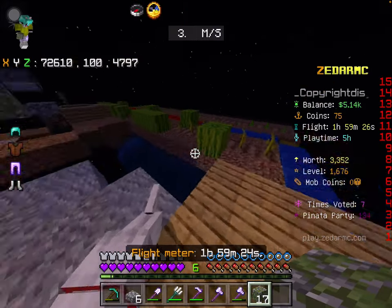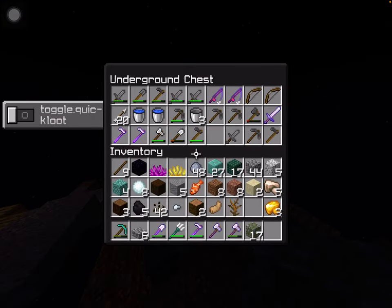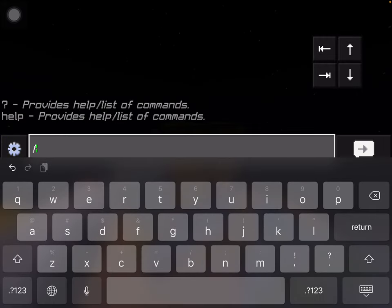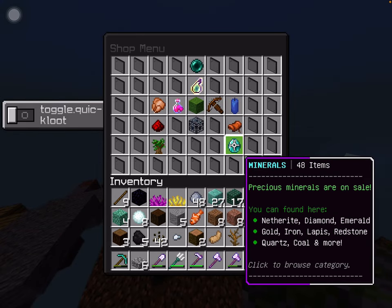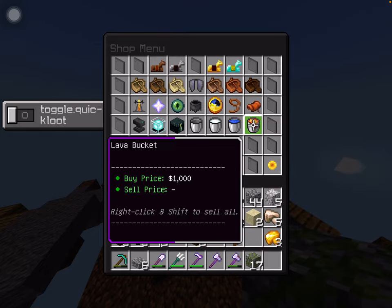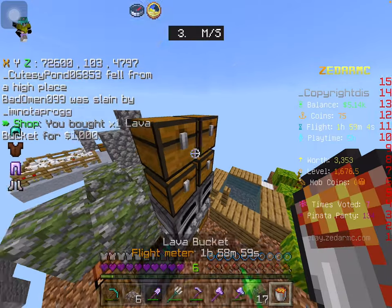How do I get lava? How do we get lava? I've got a story to tell. All right, going to the shop. I think it would be in miscellaneous. Here we go, gonna spend one thousand — that's it, just one thousand. Now we should always be able to do this.